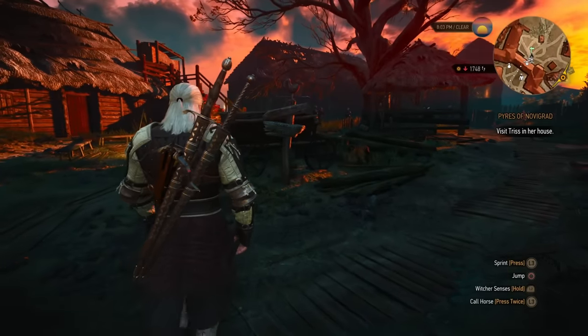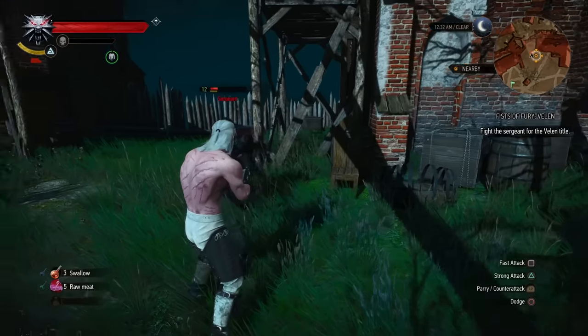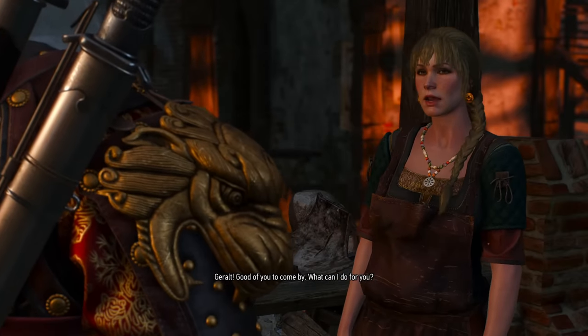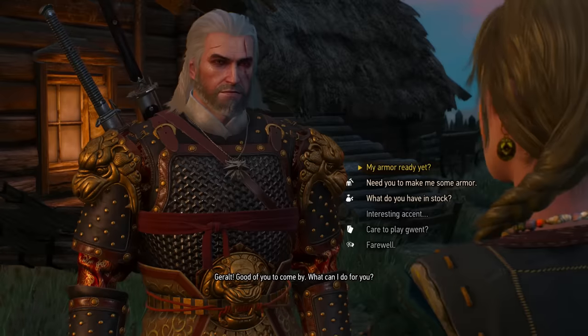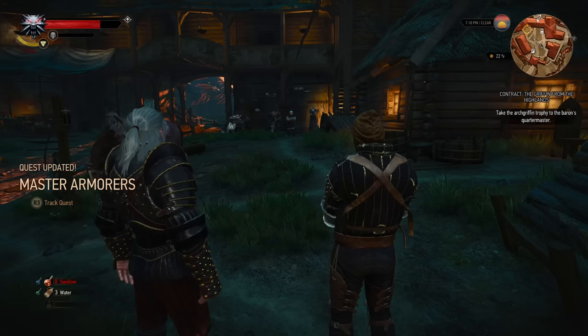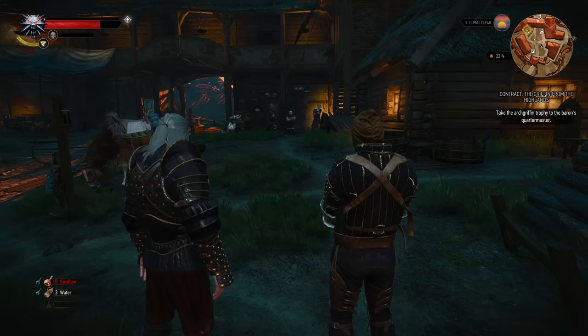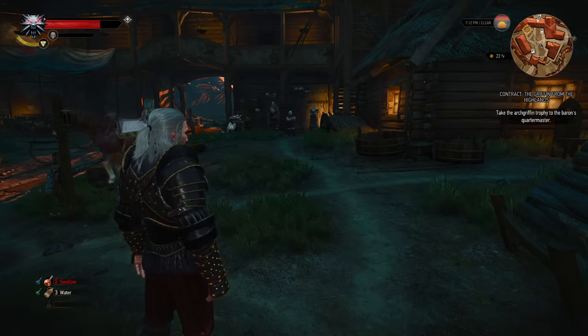However, this new marker is not useless by any means. There are three different Witcher contracts and a fistfighting quest that take you back to Crow's Perch, plus every single time you want to craft armor using Ioana you also have to go back there. So if you want to minimize running across that bridge, just hold off on the side content in that area until after you've wrapped up the Baron storyline.